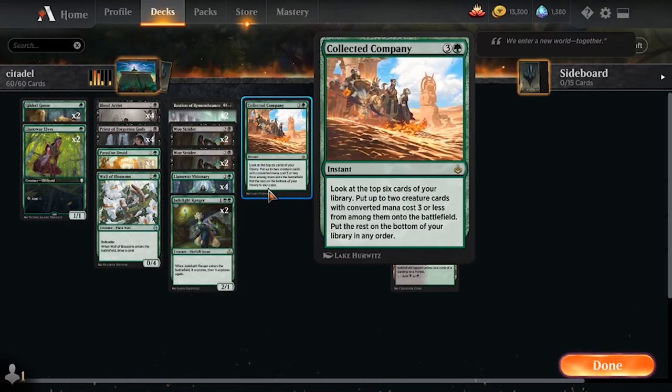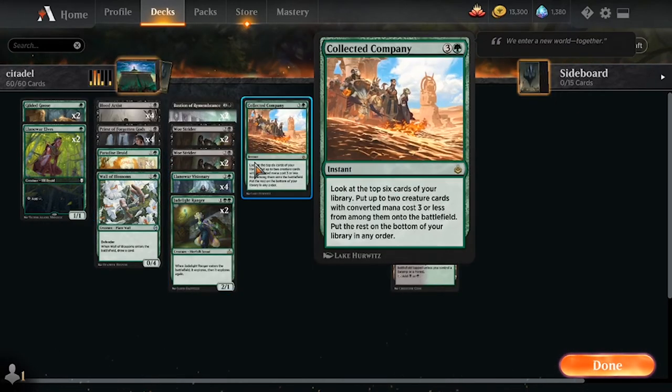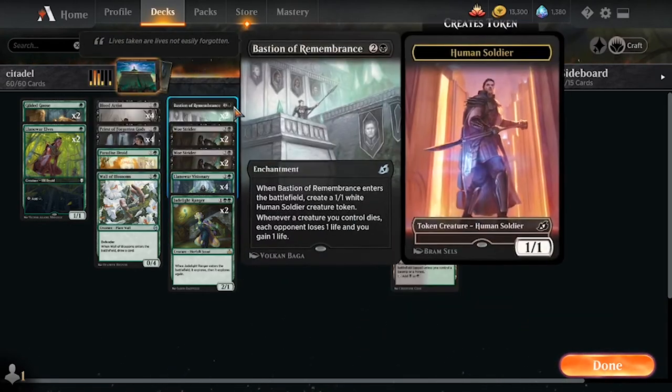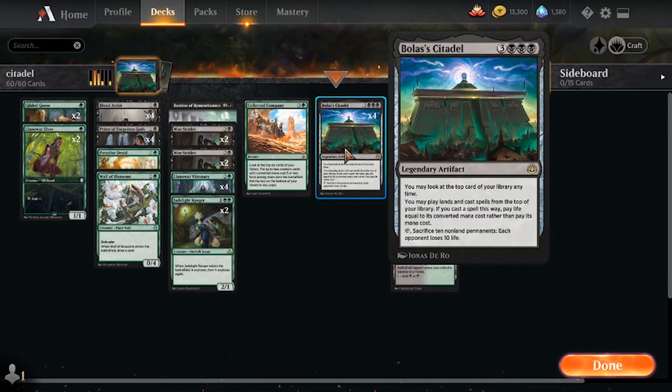Speaking of, we are playing four copies of Collected Company — just one of the more powerful cards in Historic. Definitely a build-around, but one that is very rewarding when you do it correctly. Key hits in this deck include Blood Artist and Woe Strider, and really just any combination of creatures that can help fill up the board for a Bolas's Citadel activation, or even just a combo kill using Woe Strider, Bastion, and Blood Artist. It's more about getting bodies on the board for four mana and a single card, and it really pays dividends in this deck, as well as being an excellent card to cast off of your Bolas's Citadel.